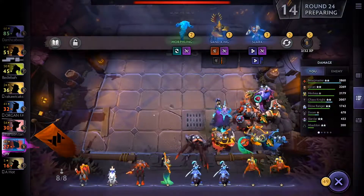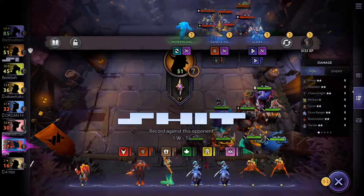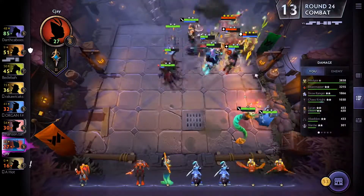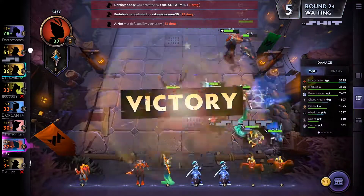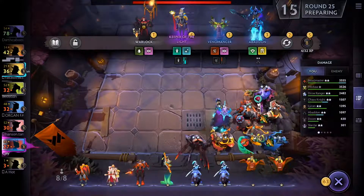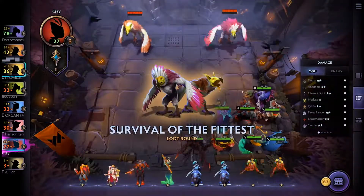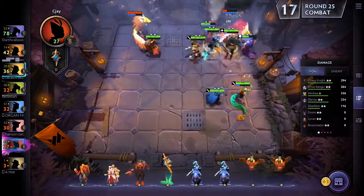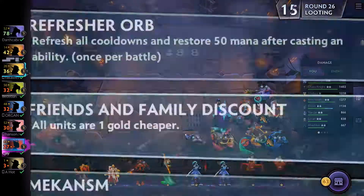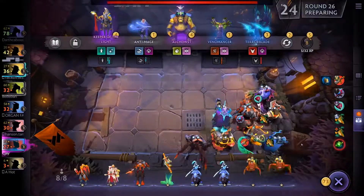I'm at 27 health but no longer last place. I hit the Dragon Knight, which is quite nice. The Dragon Knight doesn't contribute much yet, but if I get a Wisp and level him to two stars that would be great. It's round 25 and I'm killing mobs, getting Refresh Orbs.